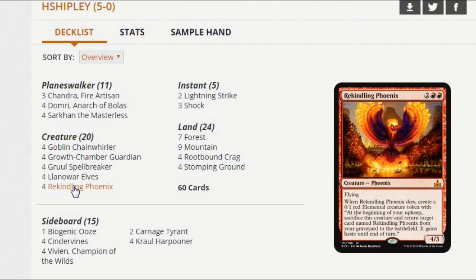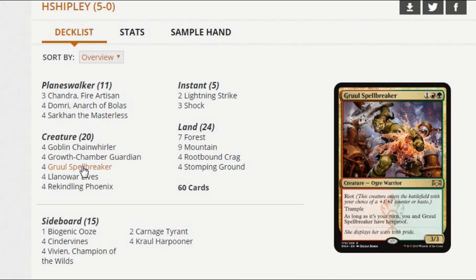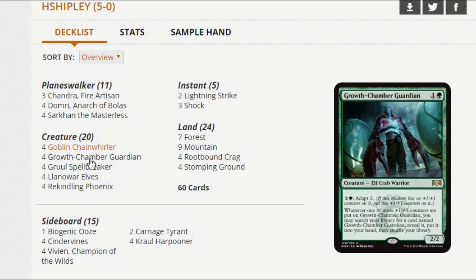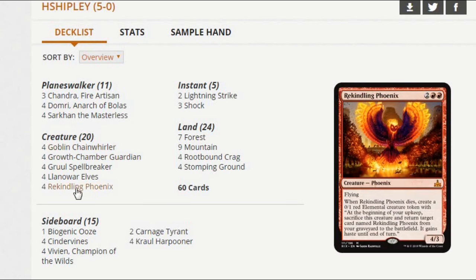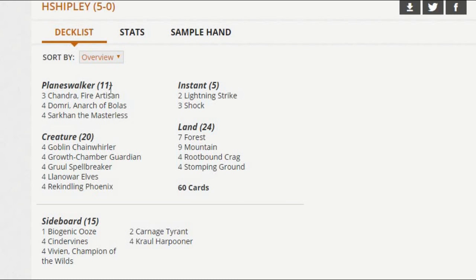Between Spellbreaker and Goblin Chainwhirler, you've just got this ridiculous suite of threes. Llanowar Elves is there to ramp a little bit — you won't always see this in every version of the deck. There's also Rekindling Phoenix, obviously. If you're going to build a green-red midrange deck, this is kind of the card the deck is built around. Just like the Black White Knights deck and a lot of midrange decks in this format, they're kind of low to the ground but still midrange. They present all these early threats that must be dealt with — Growth Chamber, Spellbreaker, Chainwhirler — these just massive, splashy cards that have a huge effect on the game. You've got to do something about them or they spiral out of control.